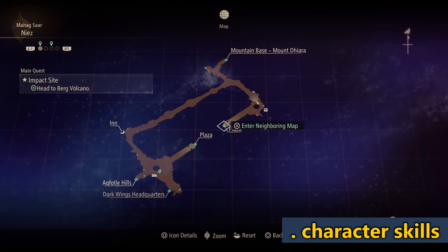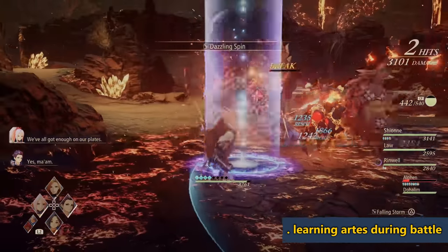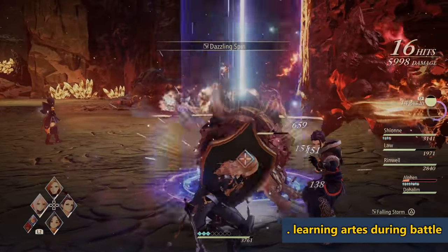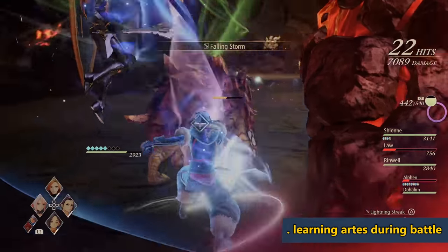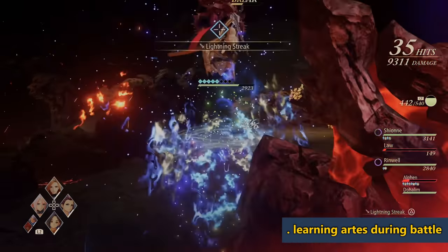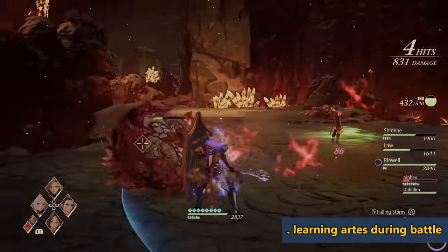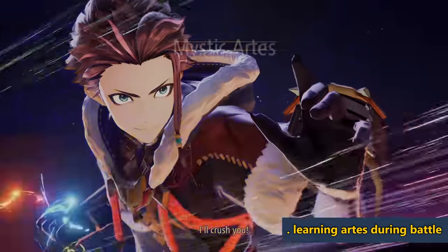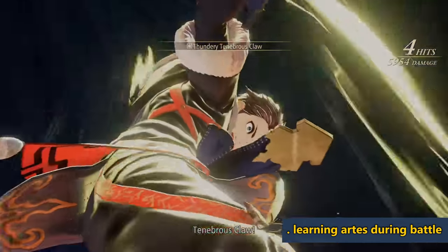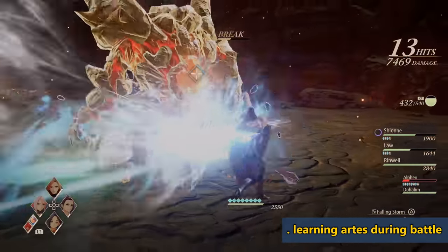When your characters use arts in combat, they can learn new arts through it. That means you should experiment with different attacks — even if you find something you love, swap it out occasionally because using other arts might unlock new ones, and there's also a mastery system for each art. Don't rely too much on the same two abilities the whole time — diversify your portfolio of arts for better efficiency.